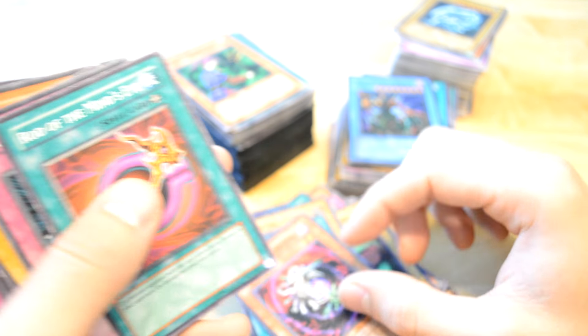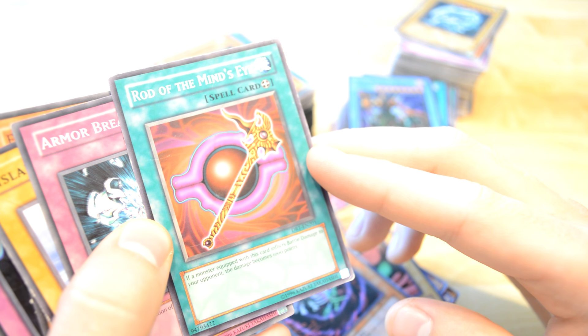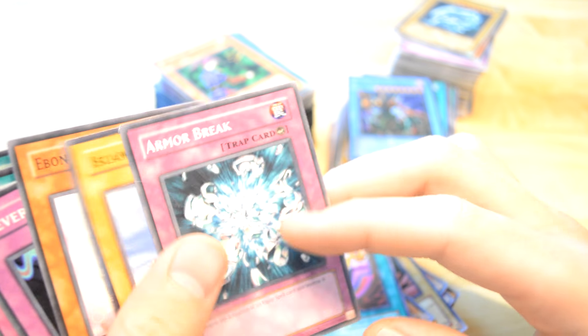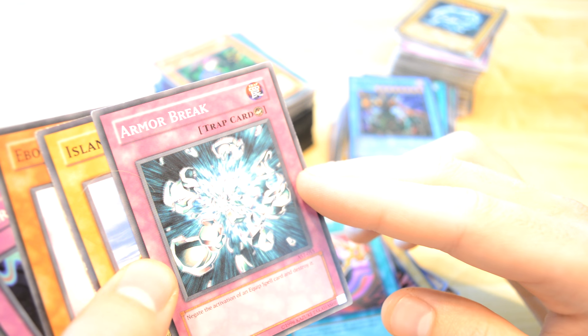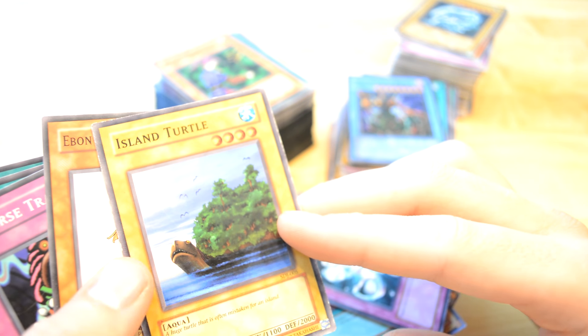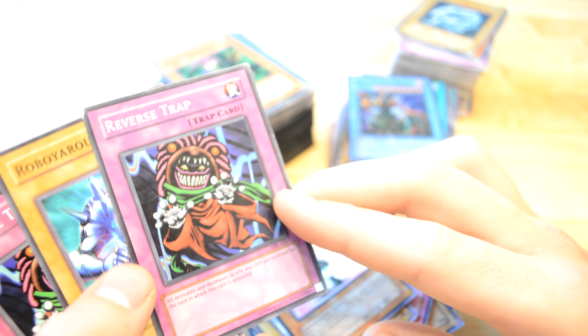Graveyard — all of the mines are high. If you want to use this card, inflict a bit of damage to your opponent: 3000 life points. Interesting. Armor Break — negate the activation of banned equip spell card and destroy it. Island Turtle — yeah, why not, nice water card. And this one again, Reverse Trap.